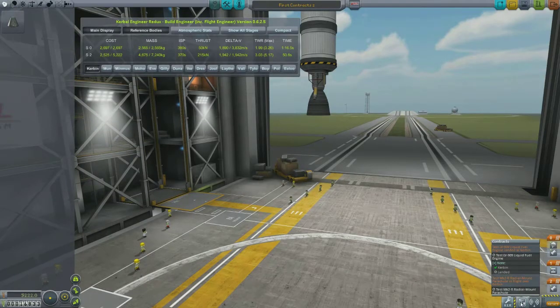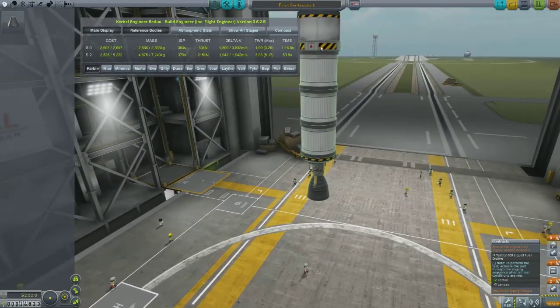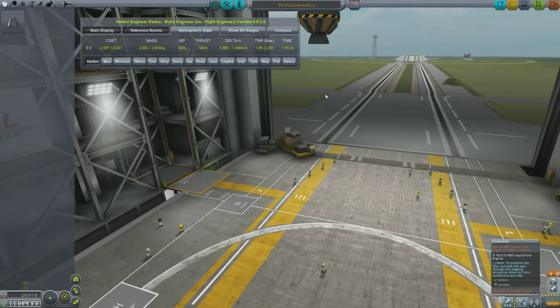Now let's look at what we want to do. This first contract is to test the LV-909 liquid fuel engine. To perform the test, we activate the part through the staging sequence when all test conditions are met. So I guess all we have to do is fire up that engine at any point during our mission, make sure it lands, and away we go. In order to do that, we don't even need this whole section — it doesn't say we need to be at any particular height or anything.